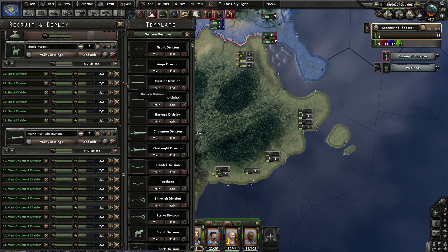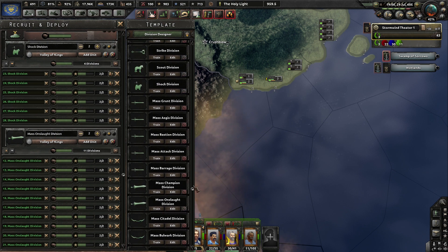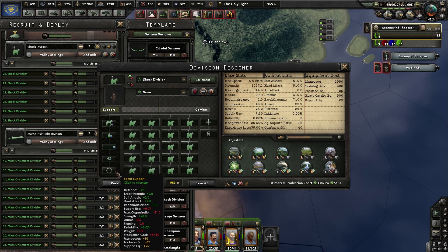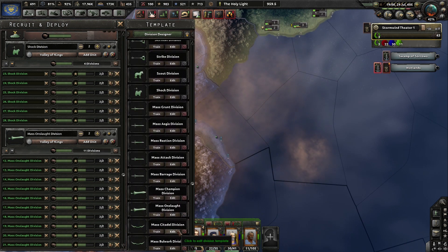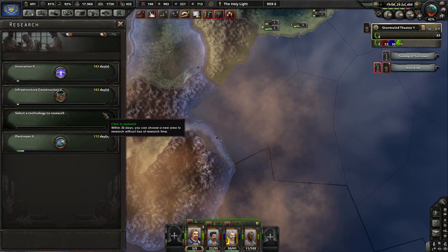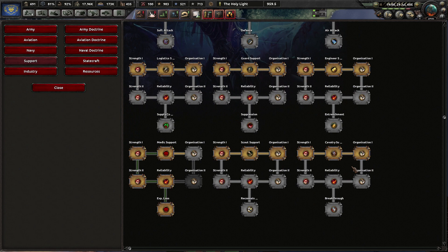Actually, what do I have in this army? In my Shock Division — there it is. Shock Division: I have Cavalry support, Medic support, Logistics support, Engineering support, and Scout support. And in my Moss Onslaught Division — which is... what's the Moss Champion Division? I need the Moss Onslaught Division. Also Cavalry support and stuff, so let's go with the Cavalry support first. Guard, Engineering, Archer, War Engine, Cavalry support — here it is. This one is done already. Middle one always is already done. Organization. Support Strength — let's go with Strength. That's actually good.